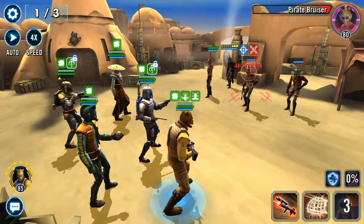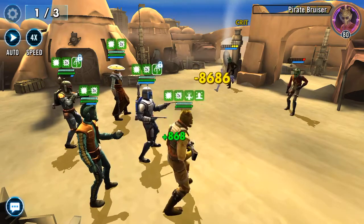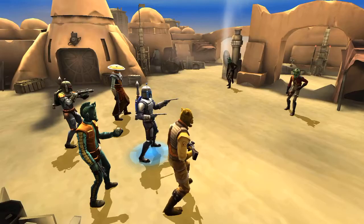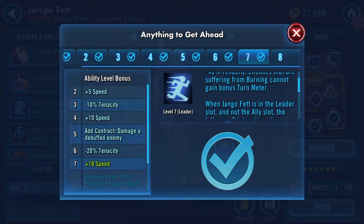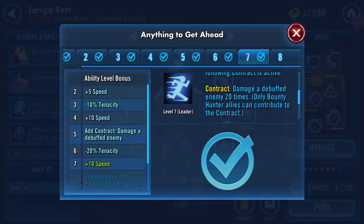Actually, I think we've got to hit buffed toons. So let's retreat and look at the lead again. Let's go into battle and bring him up. Leader doesn't have the Zeta, so we'll go on to what it is. Scoundrel allies have plus 30 speed and all enemies have minus 40% tenacity. Enemies suffering from burning cannot gain bonus turn meter. When Django Fett is in the leader slot, the following contract is active: damage a debuffed enemy 20 times.